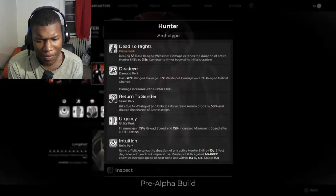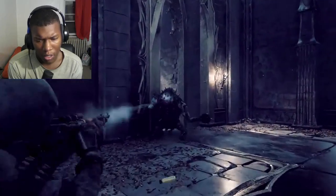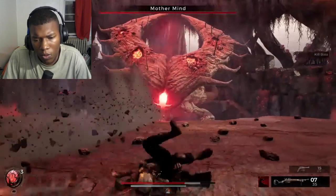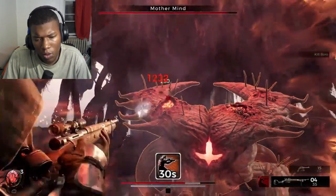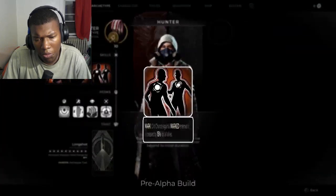Deadeye. Perks are designed around making every hit count and capitalizing on each opportunity, no matter how small the window is. The key to their entire kit is the Prime Perk, Dead to Rights.